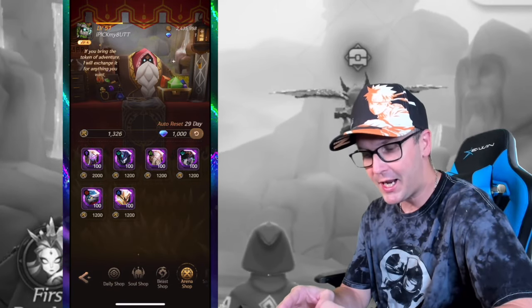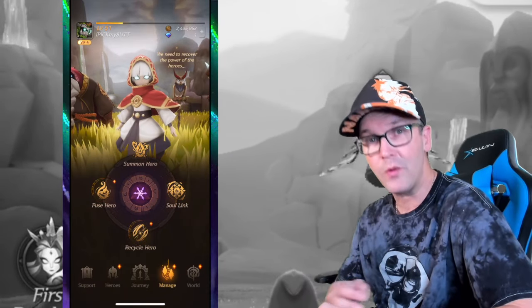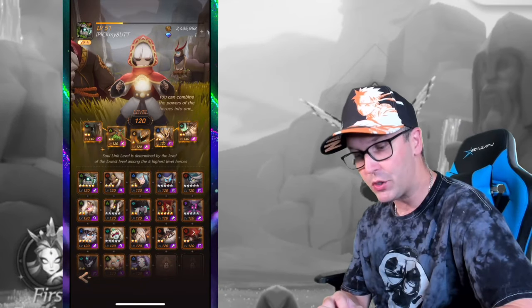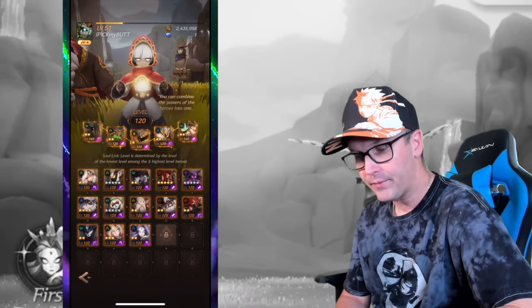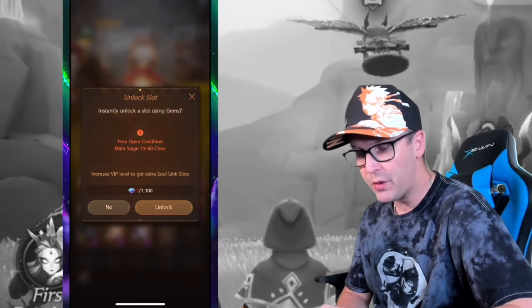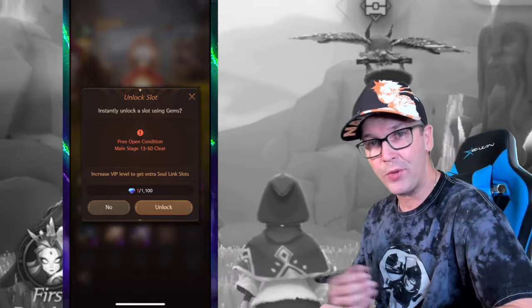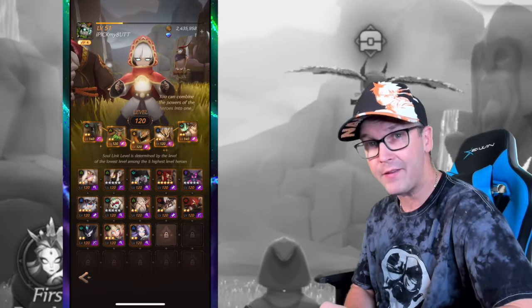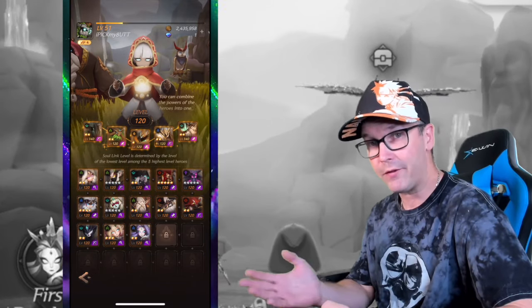There is also a sanctum shop if you swipe over — guild and craft are coming soon. For the soul link, when you start off you'll have five heroes. Whatever the lowest level hero in your soul link is, that level will apply to everything else. My lowest is 120 right now, so all heroes are at 120. If you remove a hero, you have to wait an hour before putting a new one in. An hour isn't that long — just take one out, put another in, wait the hour, come back. You can't change the five slots permanently though, so keep that in mind. If you ever see any of your top five available to purchase anywhere, even if you don't need them right away, I think it's a good idea to get them.